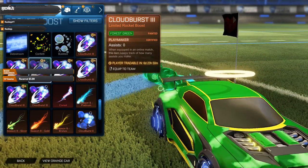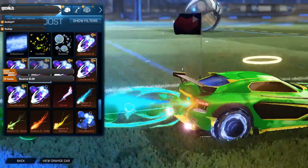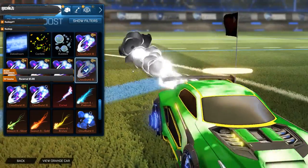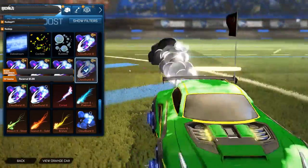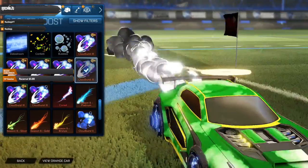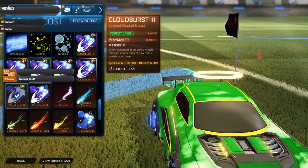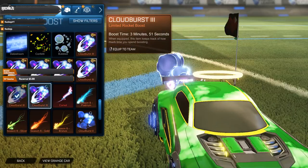We got the Forest Green Playmakers — not bad looking. And we got the normal ones. Oh — Titanium White! Look at that, guys — Titanium White Cloudburst! That's pretty sweet, that's definitely one I'll use. Titanium White is always awesome to have. I also got the Forest Green one again — got two Forest Greens, and one's certified.